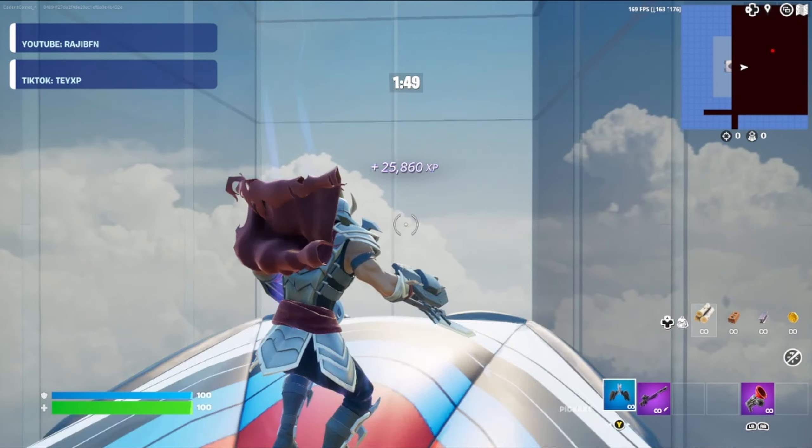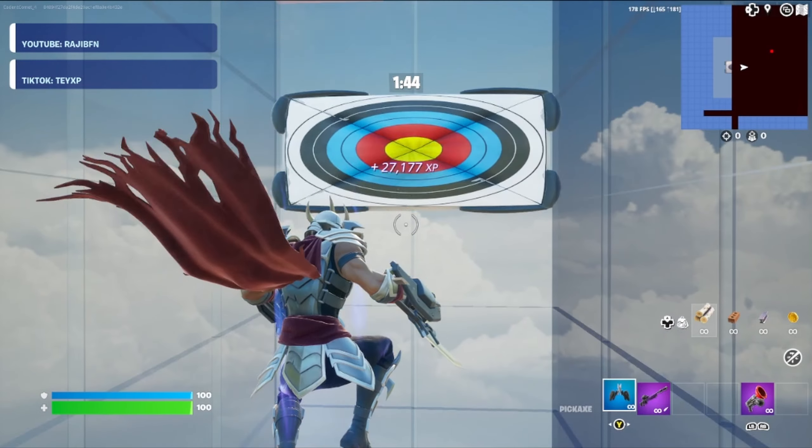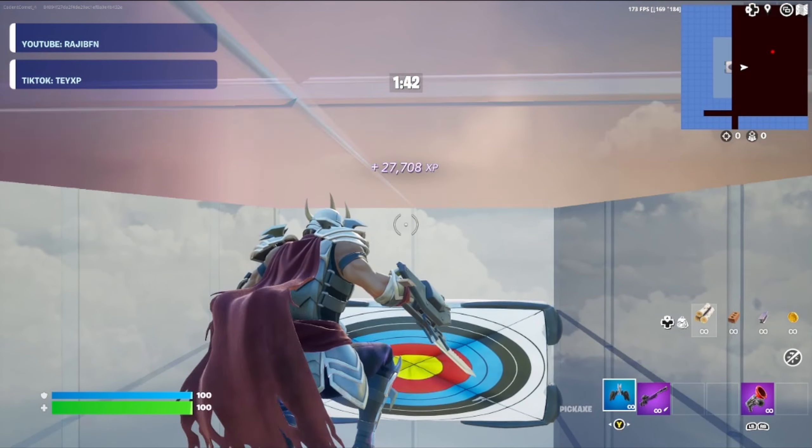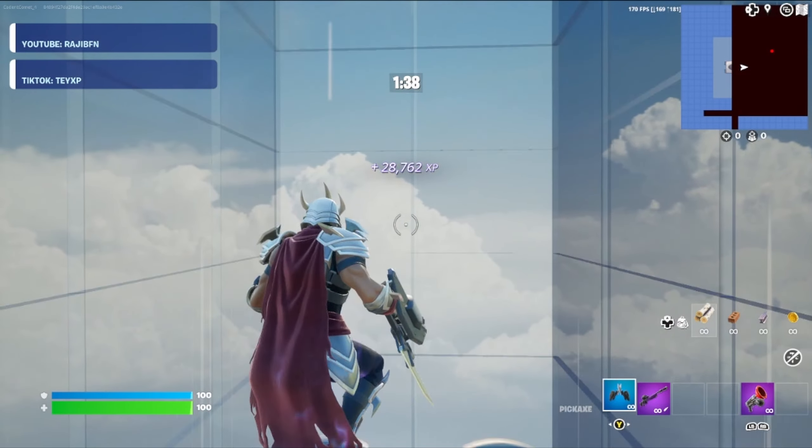Finally, we can hit the rift XP button and that'll bring us here to the bounce pads. As it is right now, I'm gaining about 300 XP per second. You can go ahead and stay here as long as you want and continue to collect as much AFK XP as you'd like.